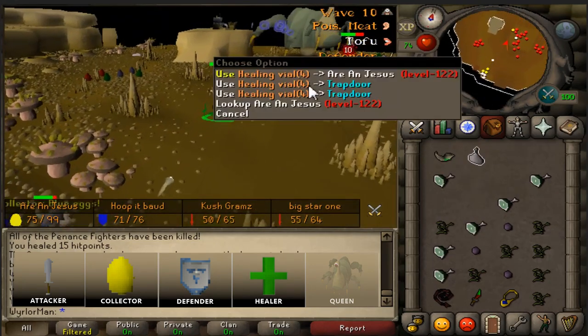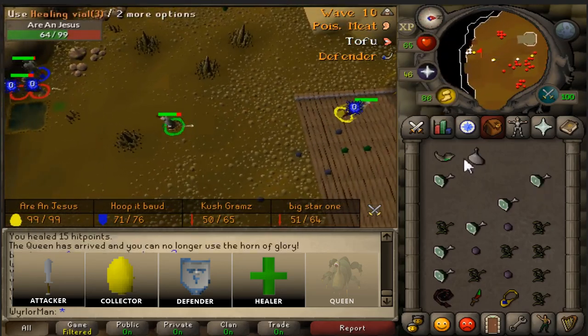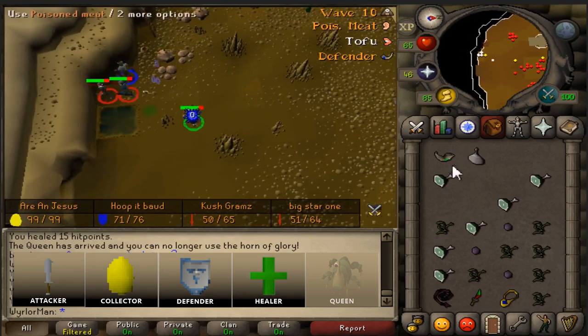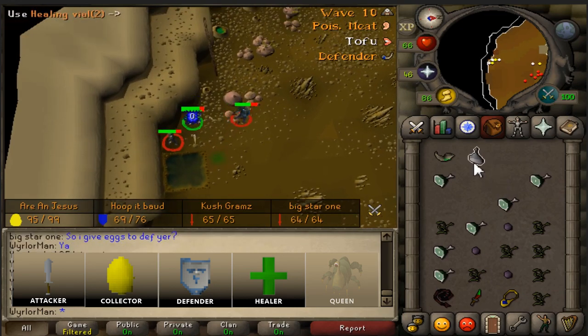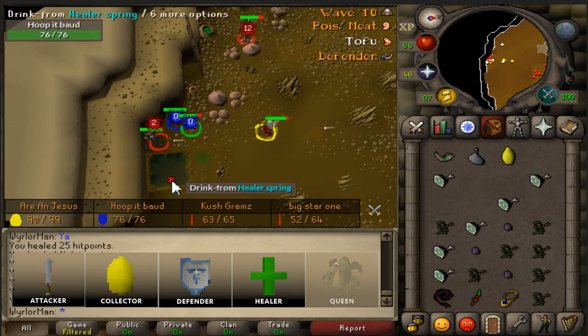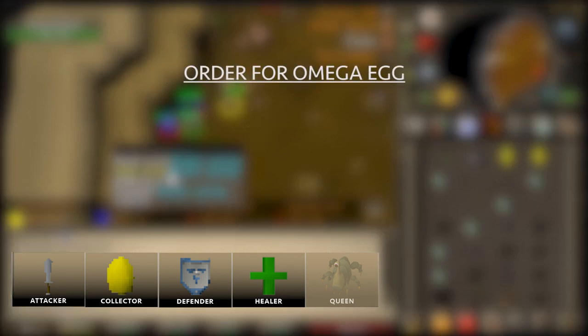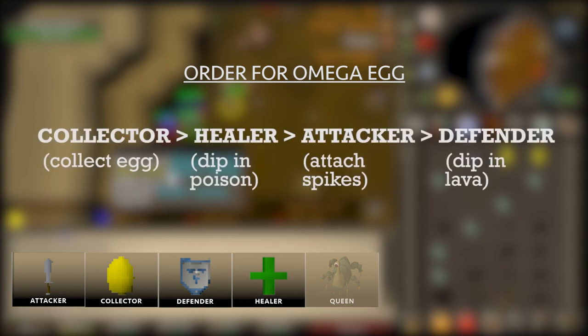If you only fire one at a time and it just does one damage, you need eight. So between four and eight, depending on how comfortable you and your team are with this minigame. The collector needs to pick up these eggs from underneath the Queen and then bring them back and hand them off to the healer. The order you need to hand off the egg is very simple to remember if you can remember the word CHAD — C-H-A-D: from collector to healer to attacker to defender, and then it just goes back to the collector.